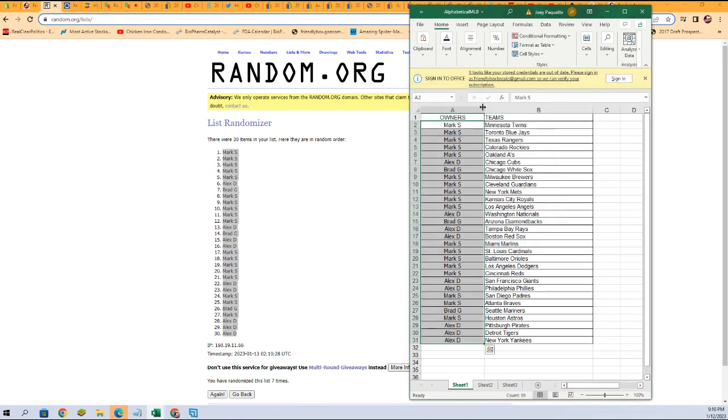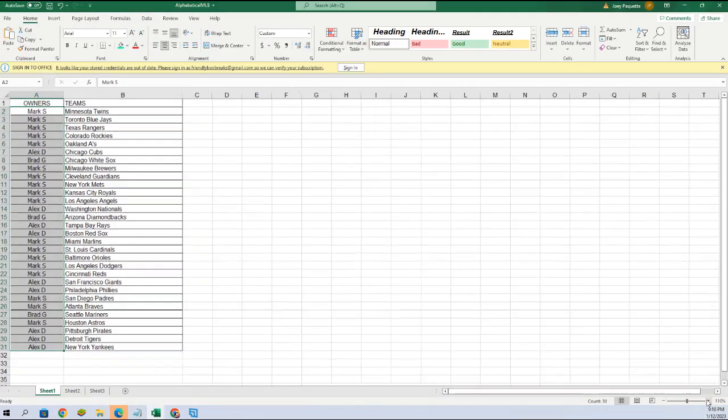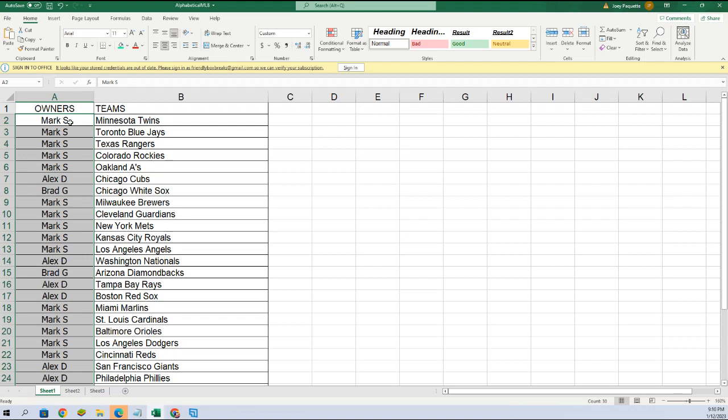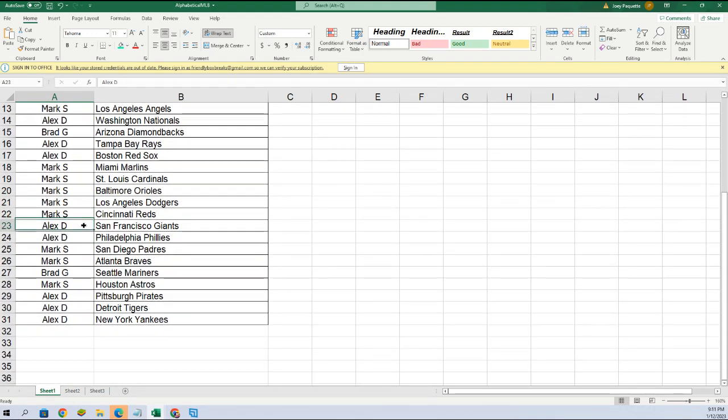Let me make this a little bigger so we can call out your teams. Mark, you got the Twins, Blue Jays, Rangers, Rockies, A's. Alex has the Cubs. Brad, you got the White Sox. Mark, you got the Brewers, Guardians, Mets, Royals, Angels. Alex has the Nationals. Brad has the D-backs. Alex gets the Rays, Red Sox. Mark has the Marlins, Cardinals, Orioles, Dodgers, Reds. Alex has the Giants, Phillies. Mark has the Padres, Braves. Brad has the Mariners. Mark has the Astros. Alex has the Pirates, Tigers, Yankees.